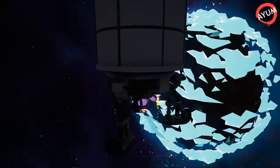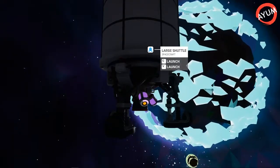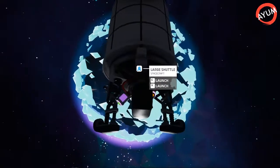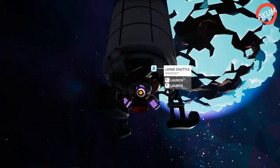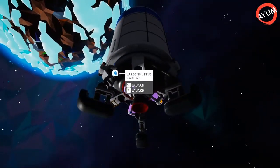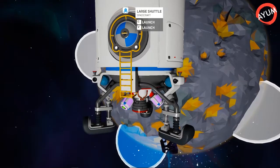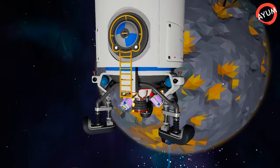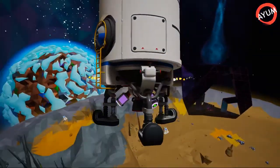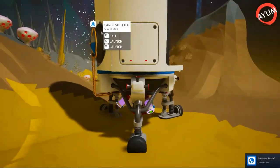All right, here we are. When we land we're going to be looking for a landing spot close to a dim node. I like to personally set up my bases right next to the dim nodes - it makes it really easy when you're going to dig to the center of the planet and unlock that origin node. Oh, look at that - we got one right next to the dim node! Perfect. We're actually going to carry our space shuttle right next to it. We are so close, that is awesome!